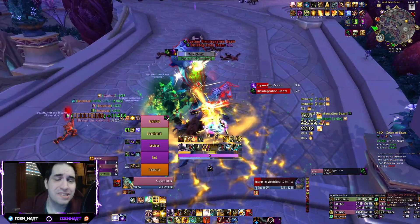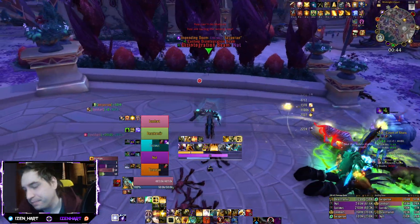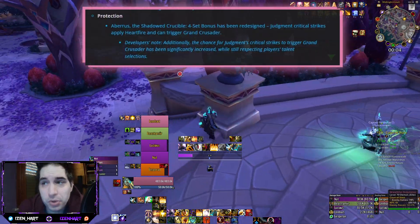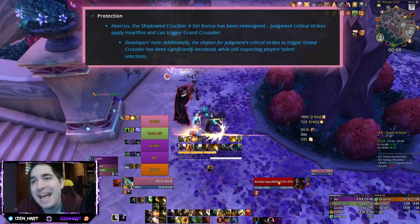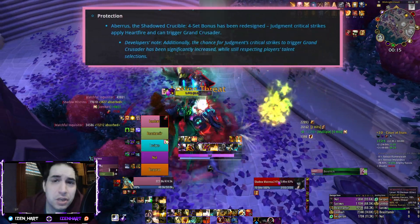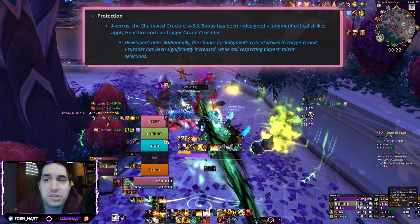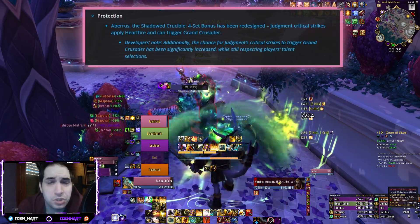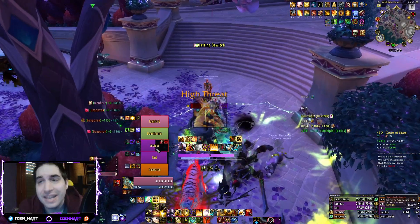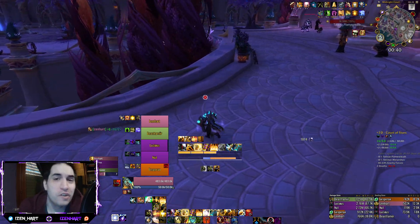Over to Paladin: the first sad news is that we have no changes to the Holy Paladin tier set, which was one of the worst ones especially for healers. We have some changes to the Protection one — the four-piece set bonus now has Judgment Critical Strikes apply Holy Fire and can trigger Grand Crusader. Previously the four-piece of Protection Paladin was just that Judgment Critical Strike can trigger Grand Crusader. So we have the extra addition of applying Holy Fire as well. This is slightly better for single target damage, which is something Prot Paladin is weaker at compared to their AoE damage. Now the single target ability can also apply the damage dot on the enemy.